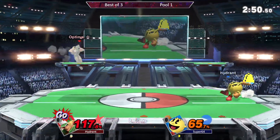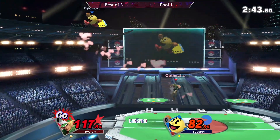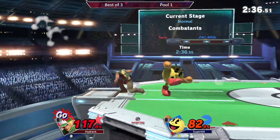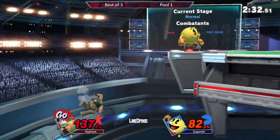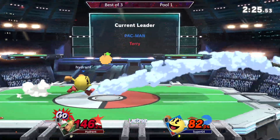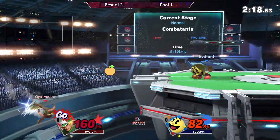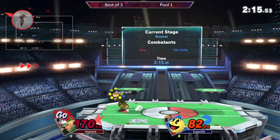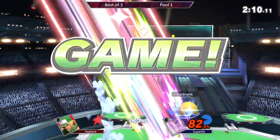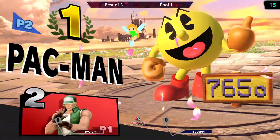Super with a little bit of understanding here. One is trying to dictate the interaction with Hydra now with that Go available. Very much a killer setup situation right now. Trying to time the Power Dunk to Go. That one recovers back to stage — one of the Buster Wolf attempts. Caught by the P-training rear of Hydrant. Pac-Man at 170. It's about any fruit from Super that will do it. And that's gonna end Game 1 of Pool 1. Super 64 taking it over Hydrant.